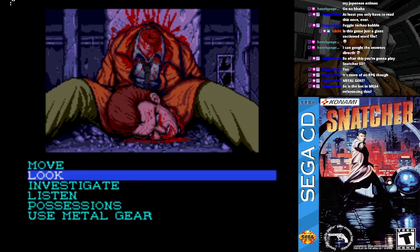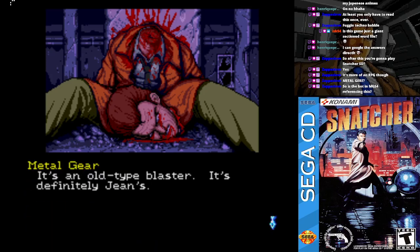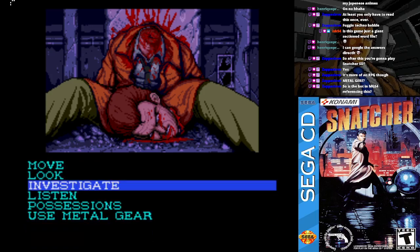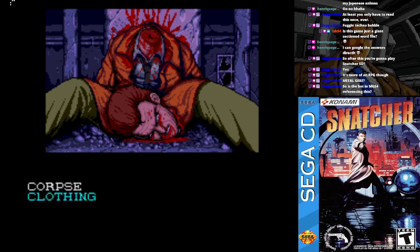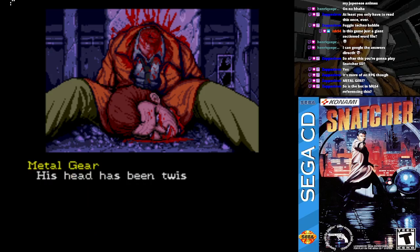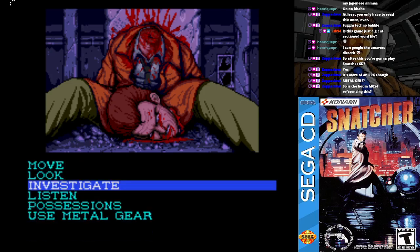He dropped his blaster here. It's an old-type blaster — it's definitely Gene's. It's still warm; he probably fired several shots. He's still warm — that scream we heard was no doubt his. What killed him? His head has been twisted off — he died instantly. It would take incredible strength to do this.